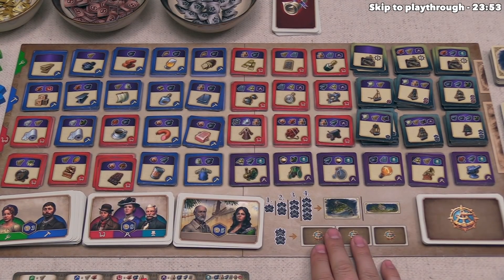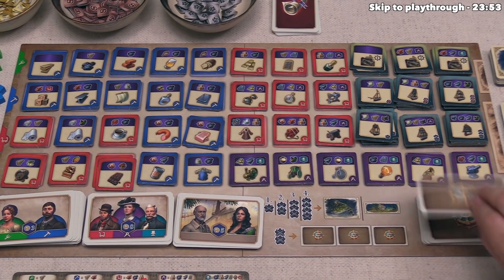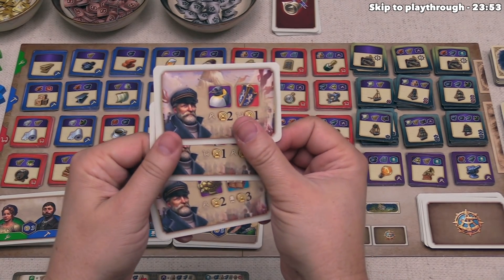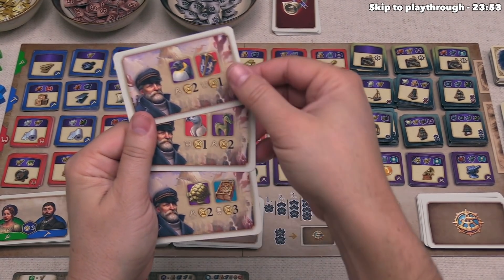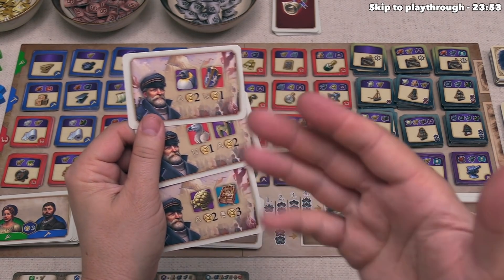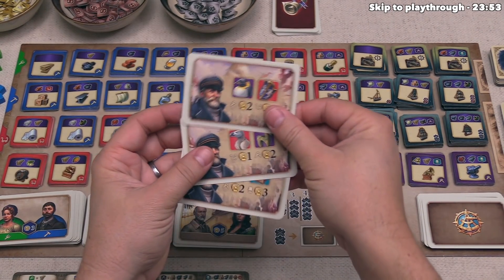The other main action lets you spend two explore tokens to draw three expedition cards. Every expedition card shows an animal on the left and an artifact on the right, and they all have colors — red, purple, or teal. These are used during final scoring, which I'll talk about very soon.